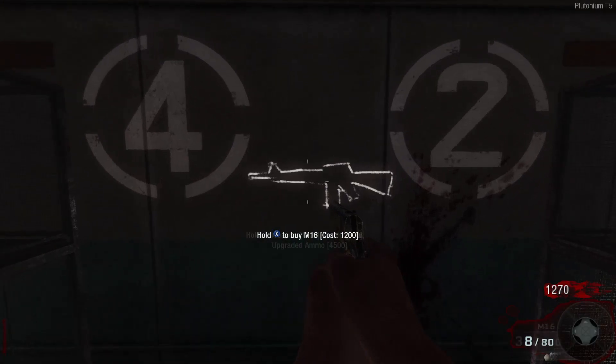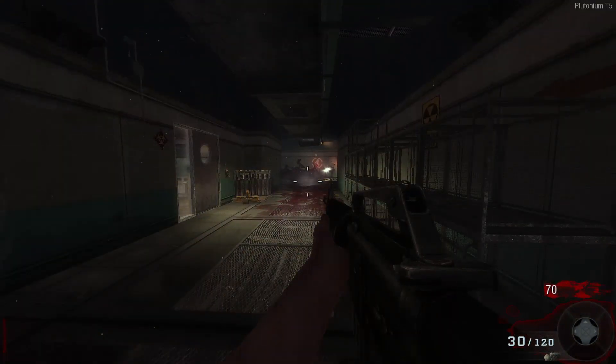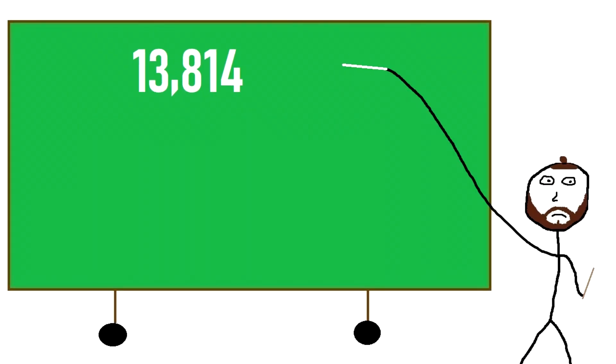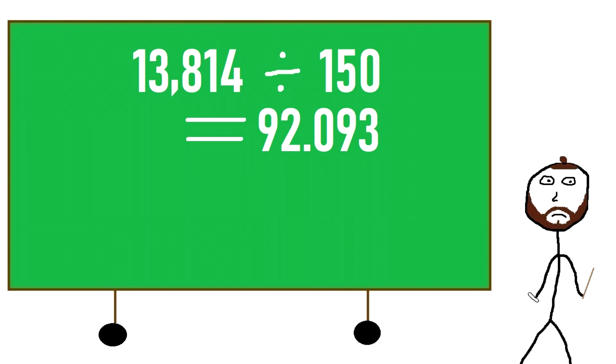A single fully loaded M16 in BO1 and BO2 contains 150 bullets, so dividing 13,814 by 150 gives us the answer of 92.093, which we will round up to 93.